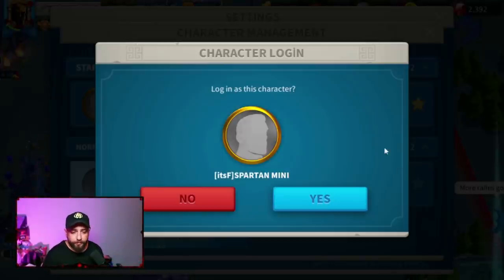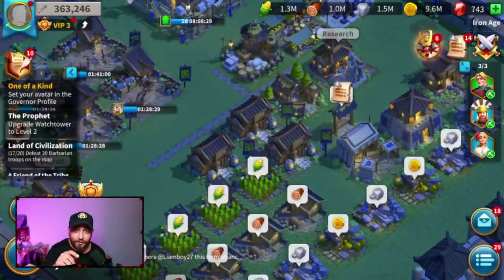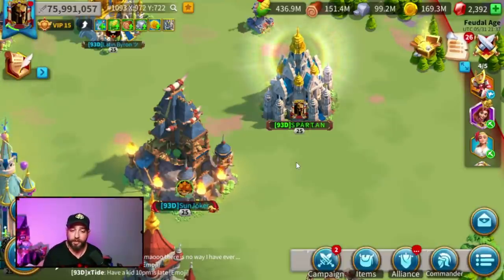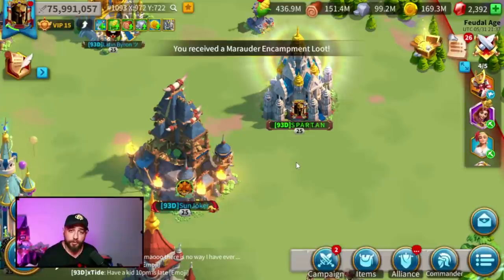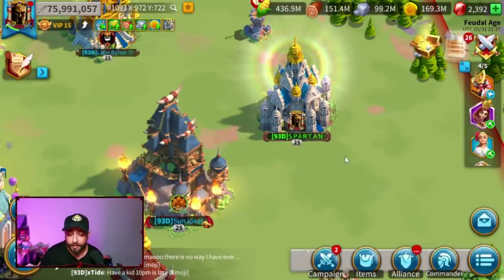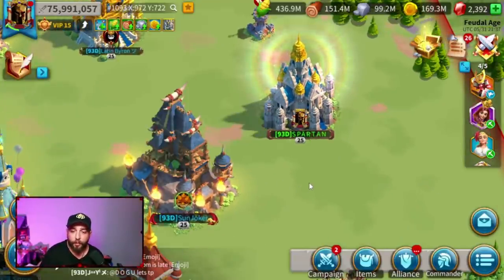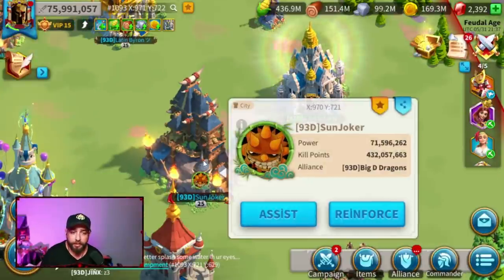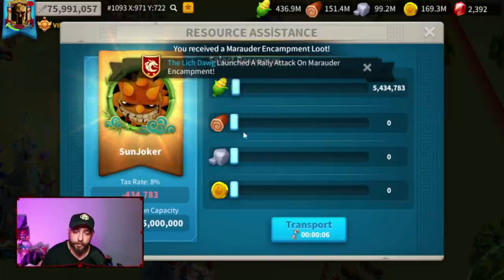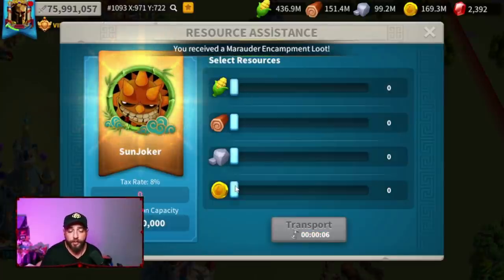Tell me in the comments if you liked this. For experienced players who already know about sending out resources, you can skip to the next part. For new players: you need a farm account to send resources to your main account. For example, if this is my farm account and Sun Joker is my main account, you need to join the same alliance with both accounts. Then click on the city, click assist, and you can send any number of resources — transportation capacity is 5 million so you can send 5 million at once, and just keep repeating it.